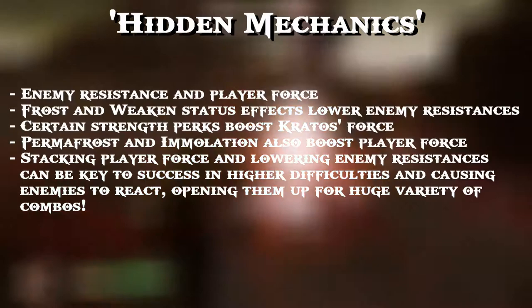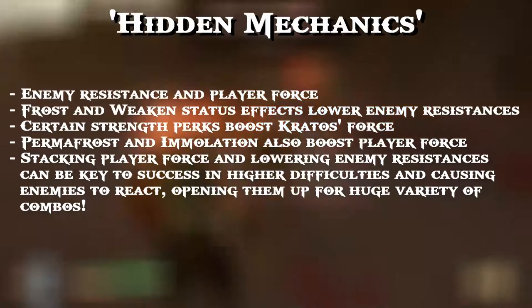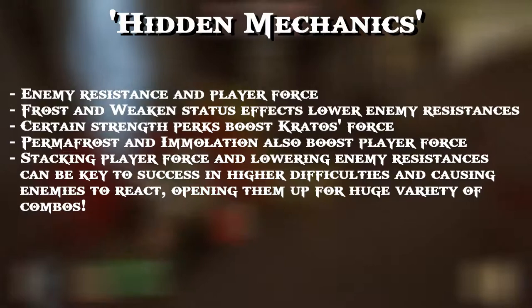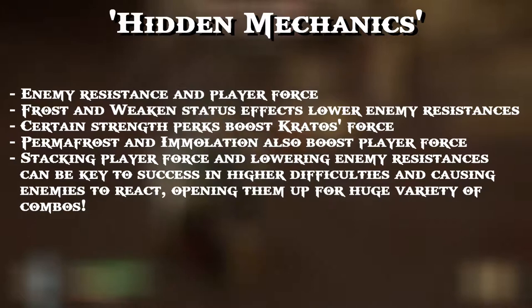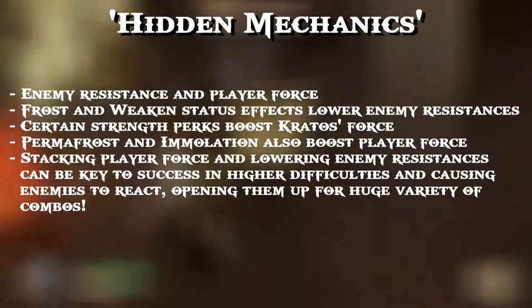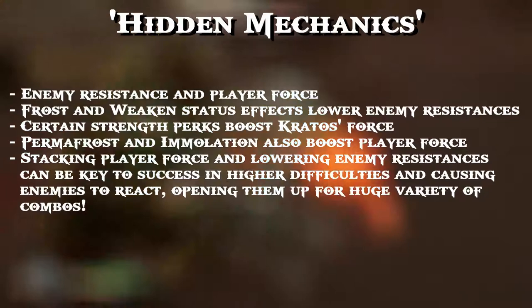Player force is the term I'm trying to use to describe how Kratos's attacks hit through enemies — making them react regardless of whether they're attacking. You could also call it super armor or poise: the impact of your attacks breaking through enemy attacks to trigger reactions. There are things you can use to manipulate this — frost and weaken status effects lower enemy resistances, making enemies easier to launch, open up, and combo when inflicted. Certain strength perks also boost Kratos's force.